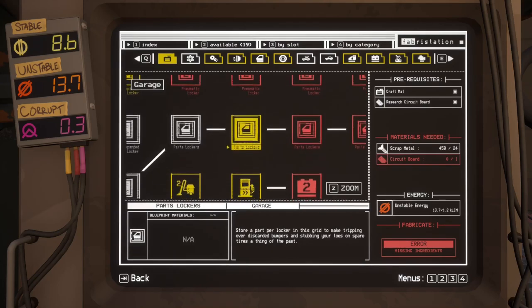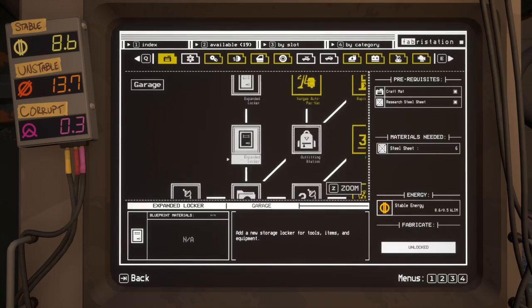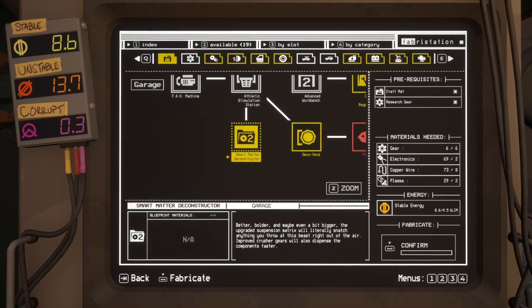Rapid pump, more parts lockers, a little bit of expanded locker. Stable energy — we've got 8.6 of that. We've got a level two matter deconstructor, that's interesting, and that needs stable energy. Better, bolder, and maybe a bit bigger — the upgraded suspension majors will literally snatch anything you throw at this beast right out of the air.